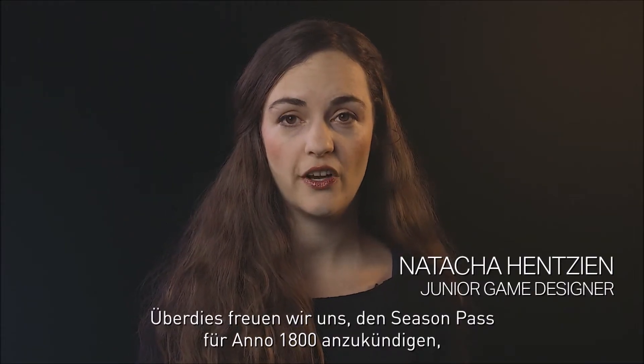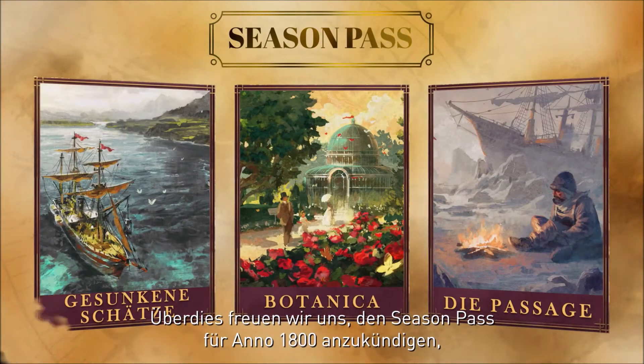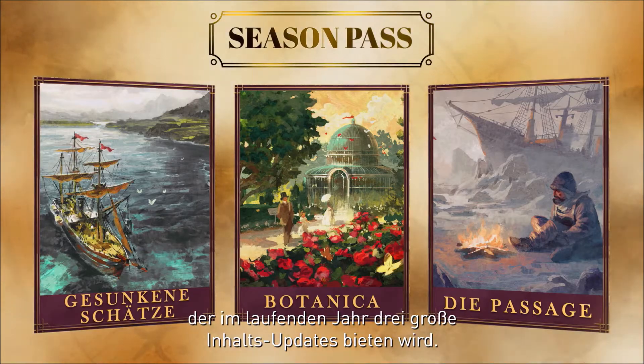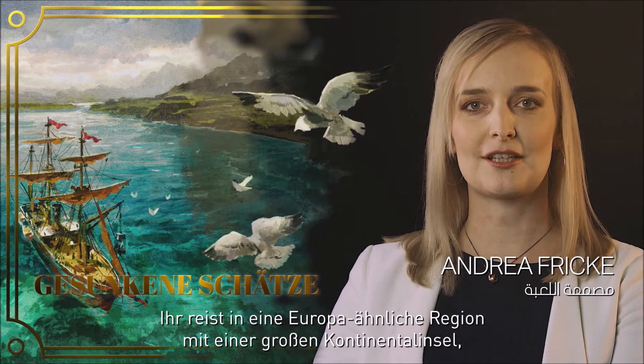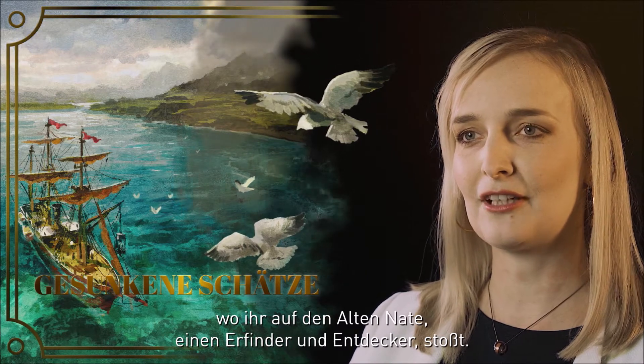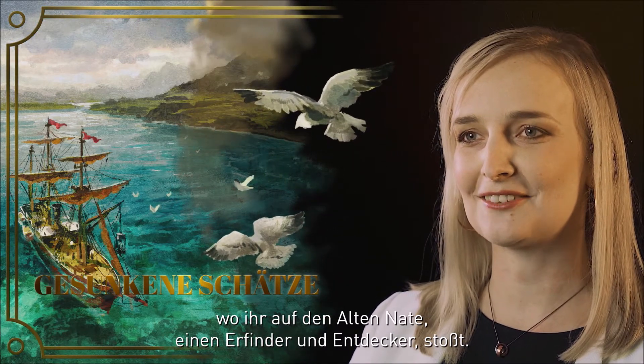Beyond that, we're happy today to announce the Anno 1800 Season Pass, which will include three new big content drops releasing throughout the year. With our first DLC, we invite you to join us on the hunt for some sunken treasures. You will travel to a new European session with a huge continental island, where you will meet the eccentric inventor and explorer Old Nate. He invites you to join him on a diving adventure using his latest invention as he hunts for treasures of an old sunken fleet.